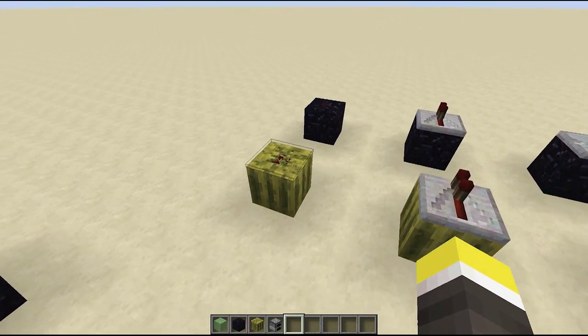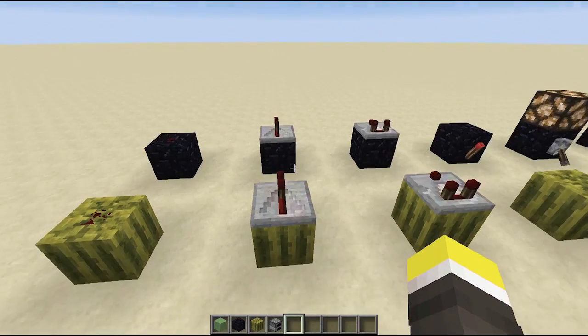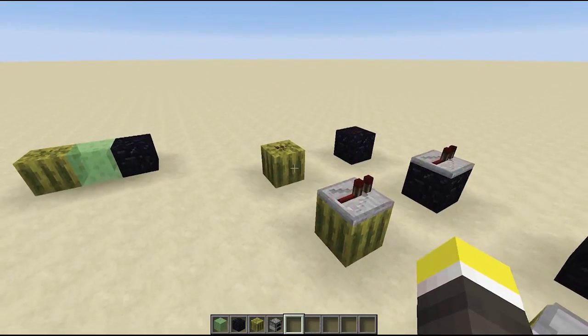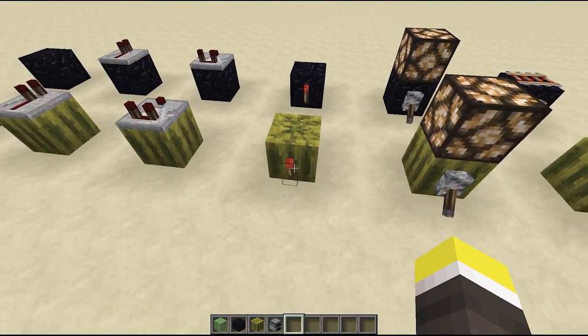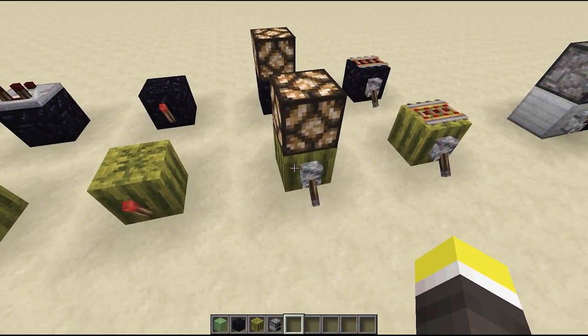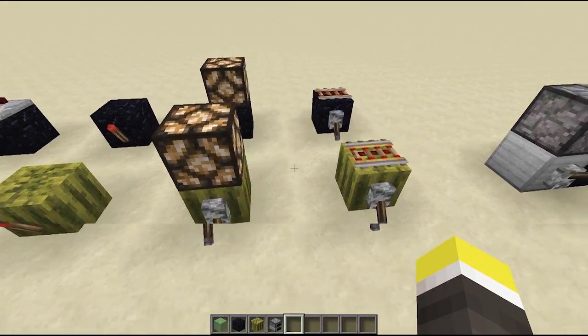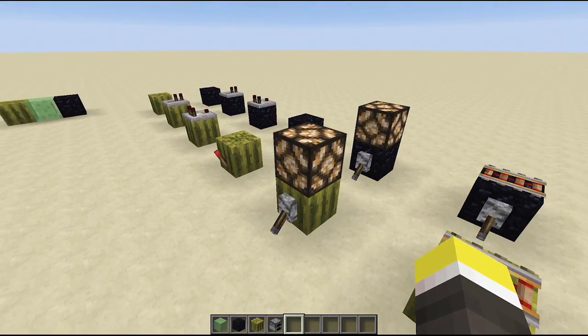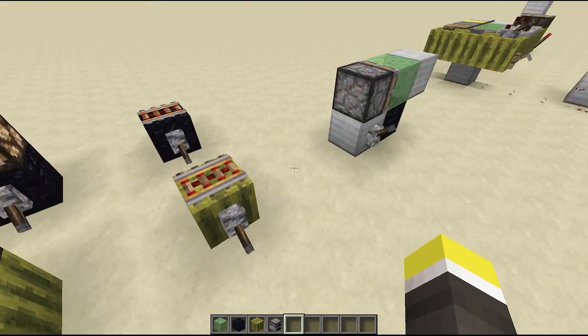As you can see, melons and obsidian are both solid blocks, so they behave the same regarding redstone. You can put stuff on top, you can put torches on the sides because they are both solid blocks. You can power things through them like rails and redstone lamps. They just act the same because they are the same block type.